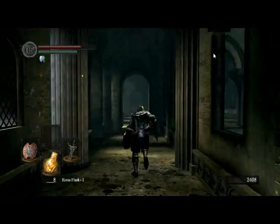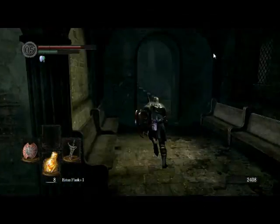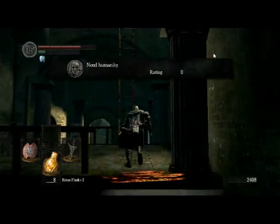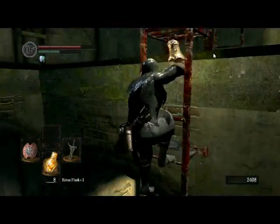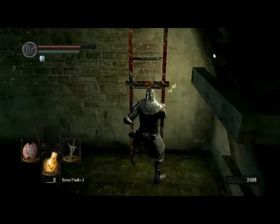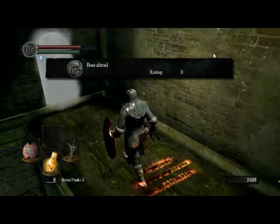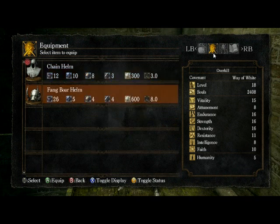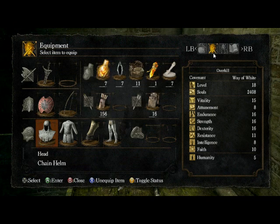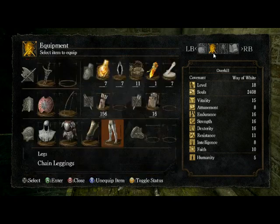Now to go back to where we started. Up here is the boss — the Bell Gargoyles. If you want to go human form and you have the humanity to spare, it is almost recommended to do so before the boss. Let's check what has the best fire defense. There's a better fire defense option, although it looks horrible.